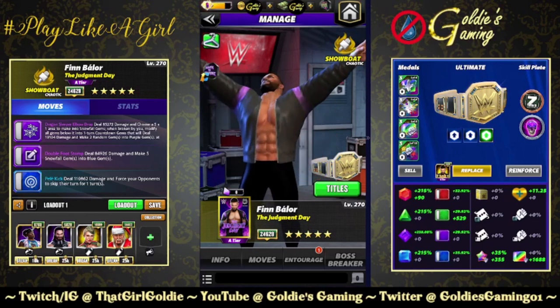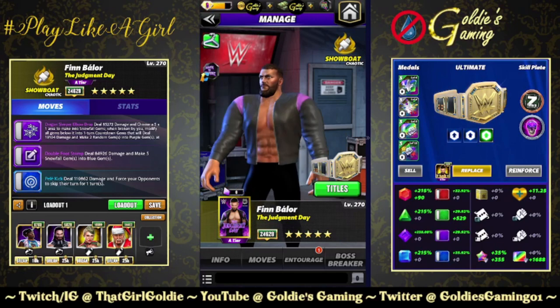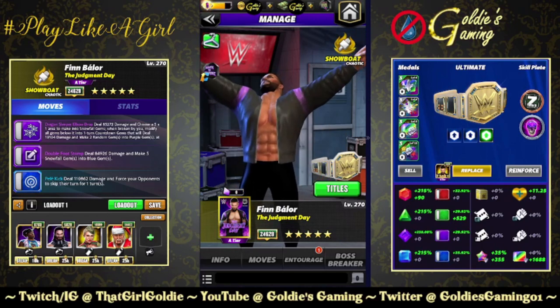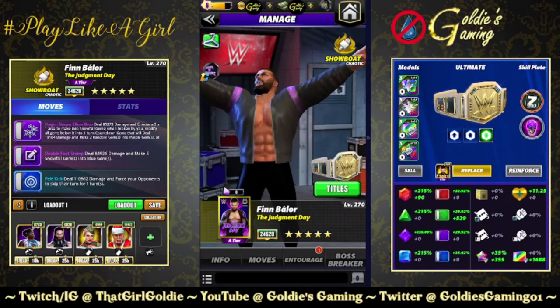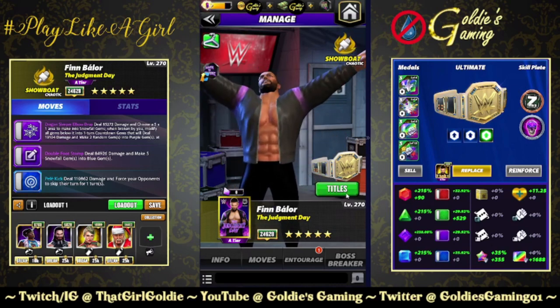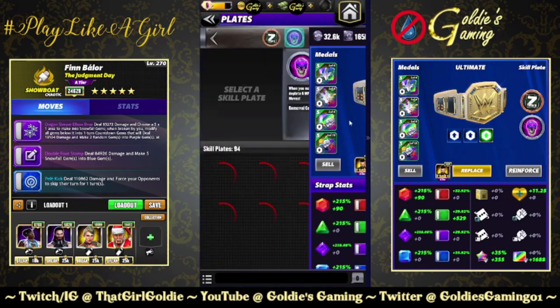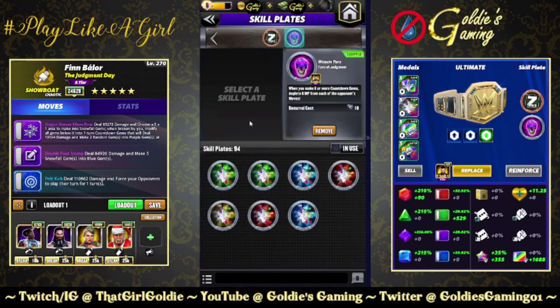Hey everybody, Goldie here, and we are running it back with Finn Balor, The Judgment Day. Talked about it a little bit in my previous video for him, but we're going to be taking a look at the brand new ultimate plate that's coming out this weekend. It is the Eyes of Judgment plate. Whenever you make six or more countdown gems, deplete six MP from each of the opponent's moves.